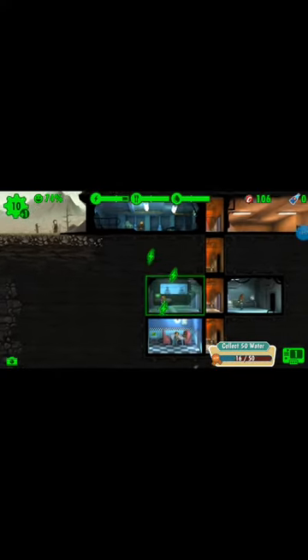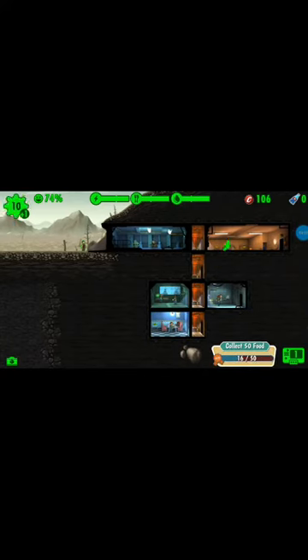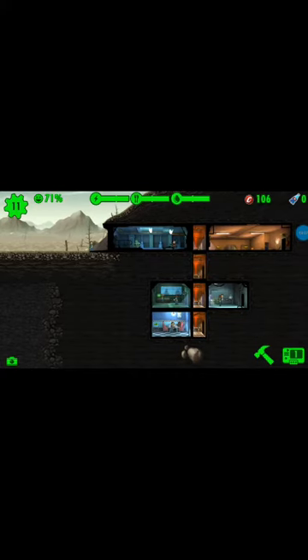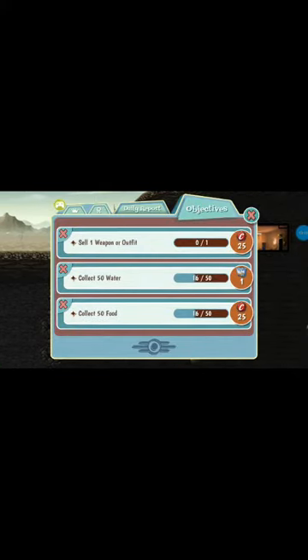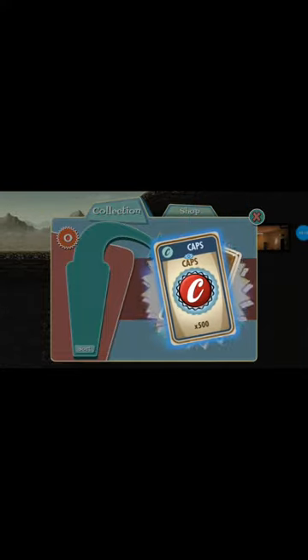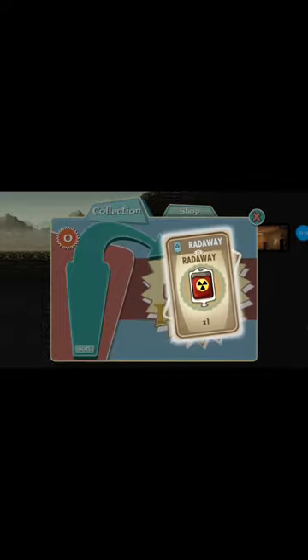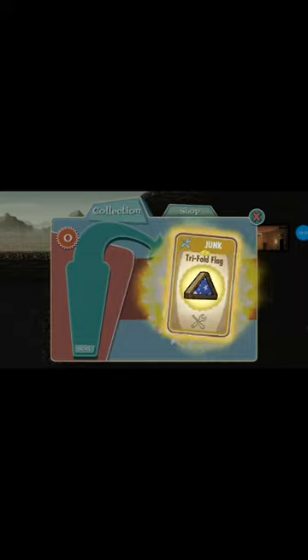Level two! Level up one dweller — I got a box! Let's see what you're good at: two, one, two, one — you're terrible. Let's check here: collect 50 water, collect 50 food. Let's open this up. Five Audrey caps — that's pretty good, to be honest. Nightwear. Radwick — those help with radiation. Tri-fold flag, it's junk. Five Audrey caps — that's a thousand caps right there.